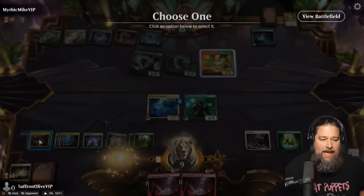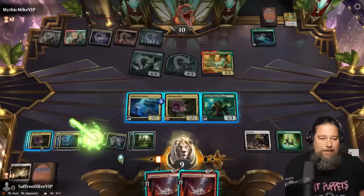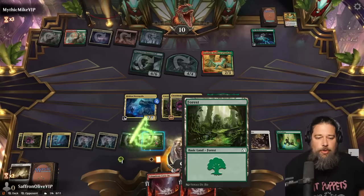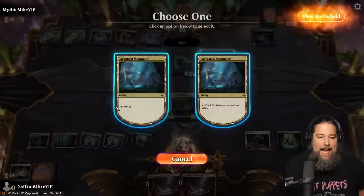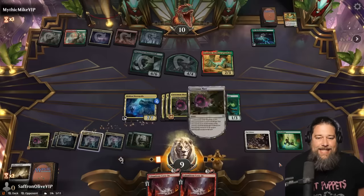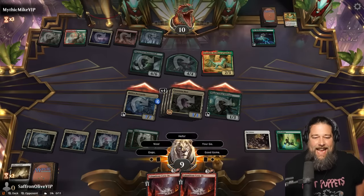Cave-In — two mana, fire up the moth. Two mana, fire up the moth. These Cavernous Moths are absurd — having a creature land that you can tutor up is ridiculous. Cavernous Moth, and one more Cavernous Moth. GG dinos. And caves — caves undefeated champion of early access day. No one can beat it. The Cavernous Moths.